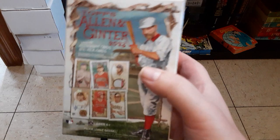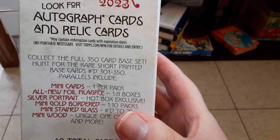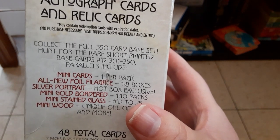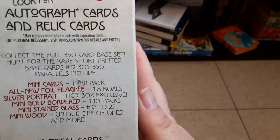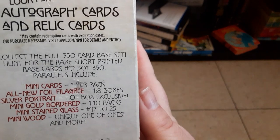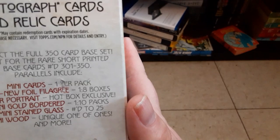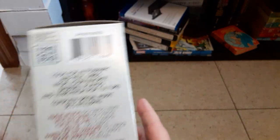I got me a blaster box of 2023 Allen and Ginter, $25 at Walmart. You get eight packs, 48 total cards in each blaster box. Collect the full 350 card base set. Hunt for the rare short printed base cards, number 301 to 350. Parallels include the mini cards, one per pack; all new foil filigree, one in eight boxes; silver portrait, hot box exclusive; mini gold bordered, one in ten packs; mint stained glass, numbered 25; mini wood, unique one of one; and more.